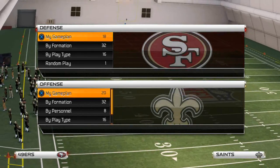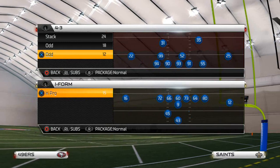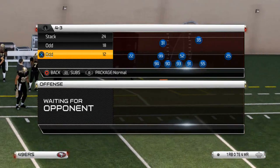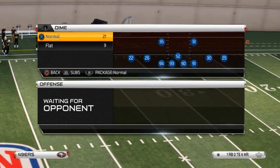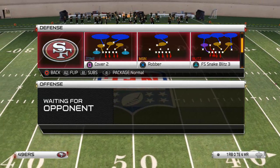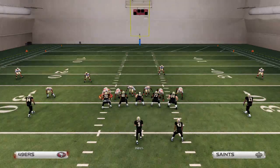Today's video, we are going to be picking up where we left off and talking about a defensive scheme — week 2.0 — where we get into actual play breakdowns. Today's scheme comes from the Nickel Strong, and the base play is going to be the Sugar 3.